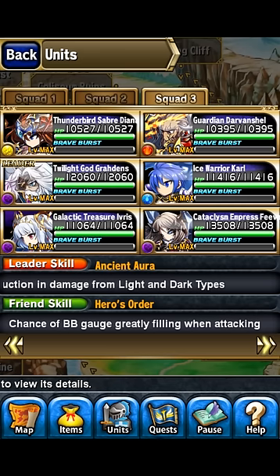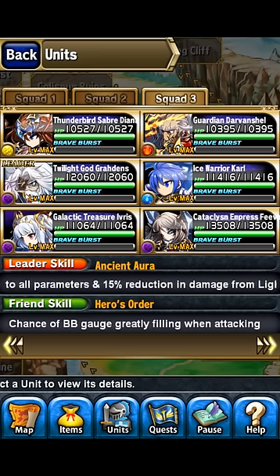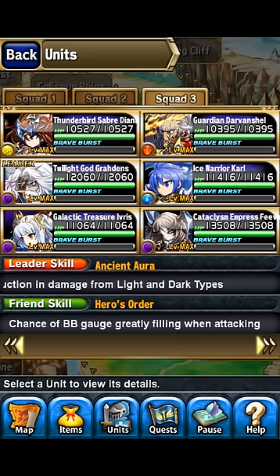Whenever you knock Graham's health down to zero he does the massive AOE, dropping all your units' health down to near zero — but all your BB gauges will be full because of Diana's Ultimate Brave Burst. When you get attacked it massively fills up the BB gauge, so you'll automatically be filled.